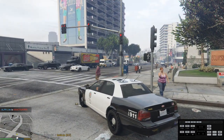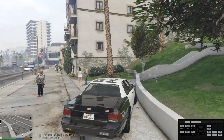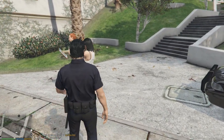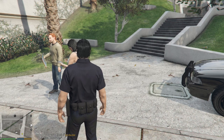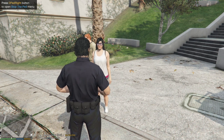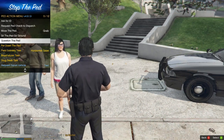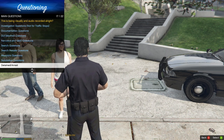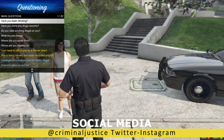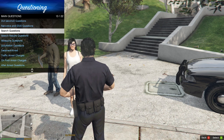Now we're going to use Stop the Ped. One of the most effective ways is when we put someone into arrest mode, but I'll show you both ways. Walk up to somebody and tap E twice on keyboard or right on the D-pad twice - that brings up your menu. You can ask for ID, request ped for dispatch, and if you go to Question the Ped, you get all your questioning options. Down in the blue area is all the extra questions installed from Ultimate Questions.